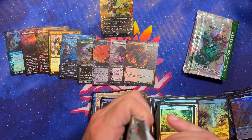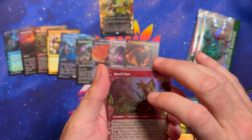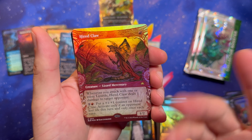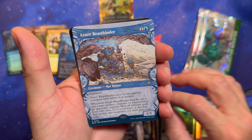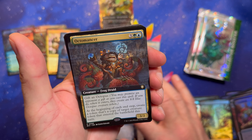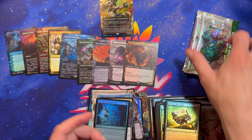I'm not unhappy with this — I think this is pretty reasonable considering the price. We'll see what the prices are. Baleful Strix. Azure Beast Binder. Octomancer. For the Common Good. That pack was a little weak.